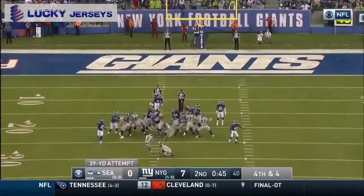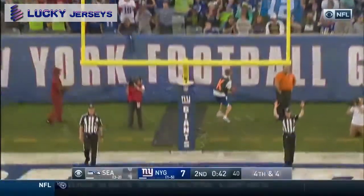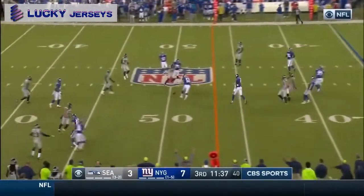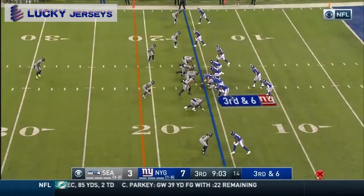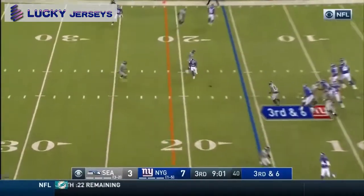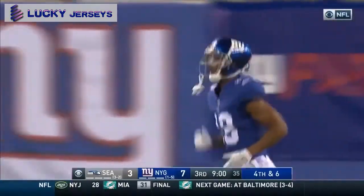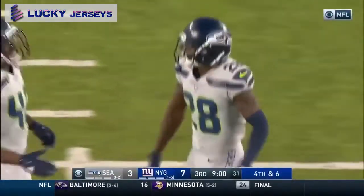Field goal attempt for Blair Walsh. He's 9 out of 10 this year, and he's got this one right down the middle — it's blocked. Walsh's kick is blocked by DJ Alexander. Manning incomplete. He was looking for Travis Rudolph, but Justin Coleman was right there for Seattle, and a very quick three and out forced by the Seattle defense.